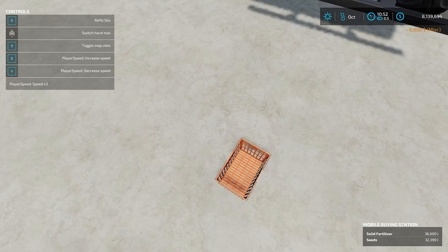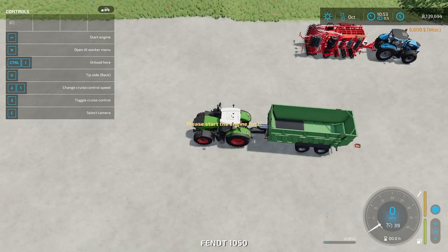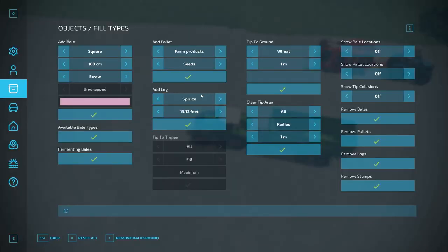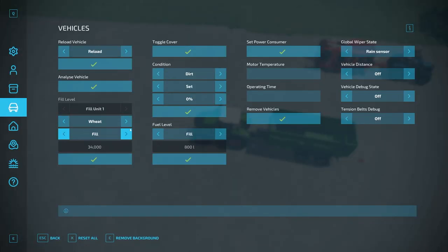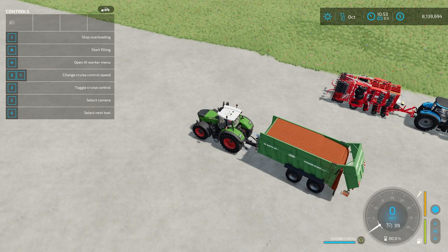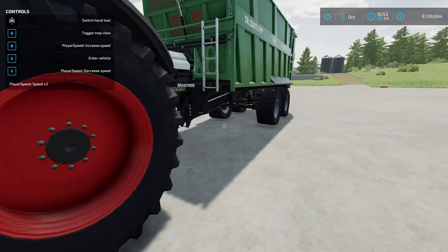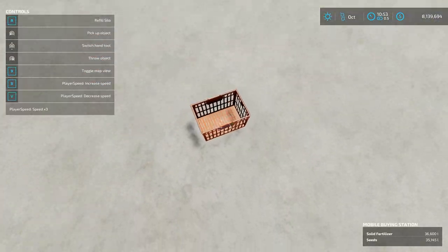You can see in the bottom right-hand corner what's currently stored in it. The other way to load this up is to back a trailer up to it. Let's put some seeds in the trailer, back it up, and you get the option to unload — so you can transfer some seeds in there, put a little in, and stop.